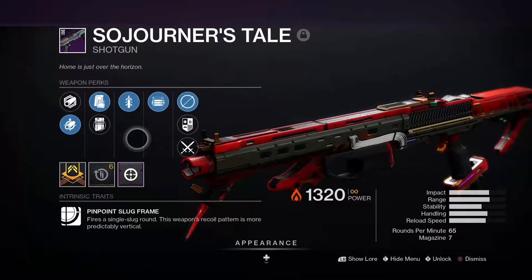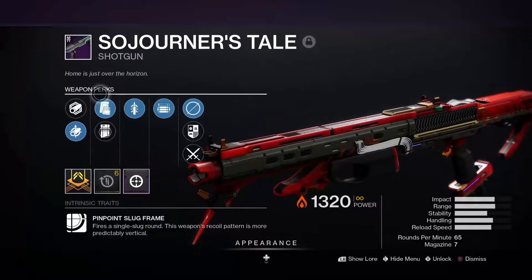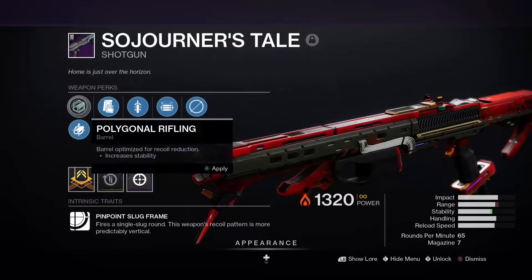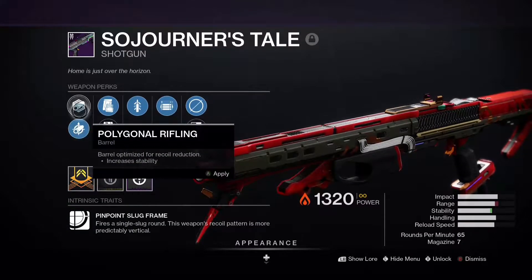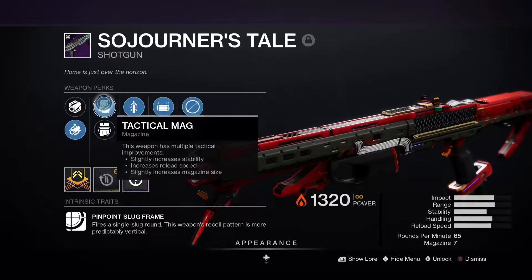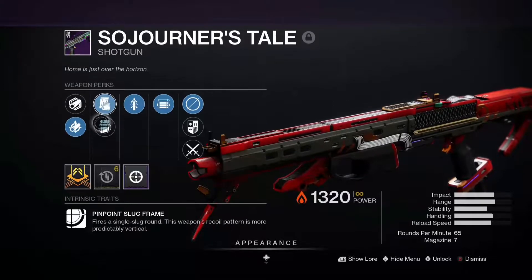The first roll I'm going to review has quick draw, opening shot, tactical mag, light mag, and smoothbore with polygonal rifling. I put on smoothbore because it's better — I don't need stability on a shotgun, and it's a slug too, so you can map people with it. You don't really need stability on a slug.